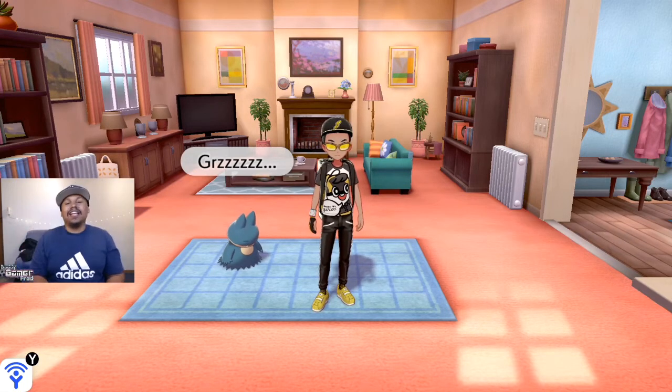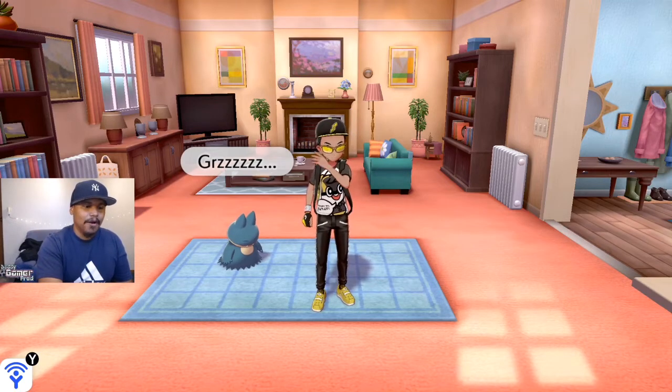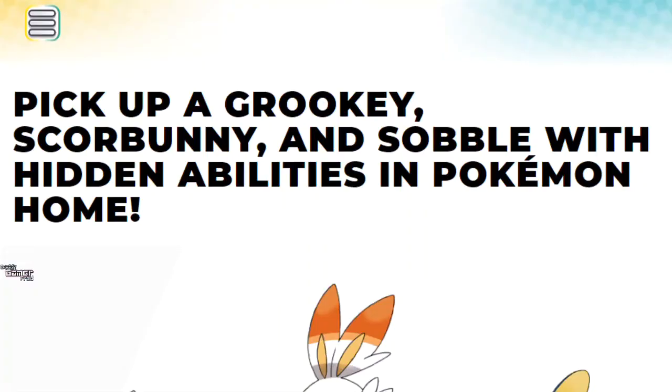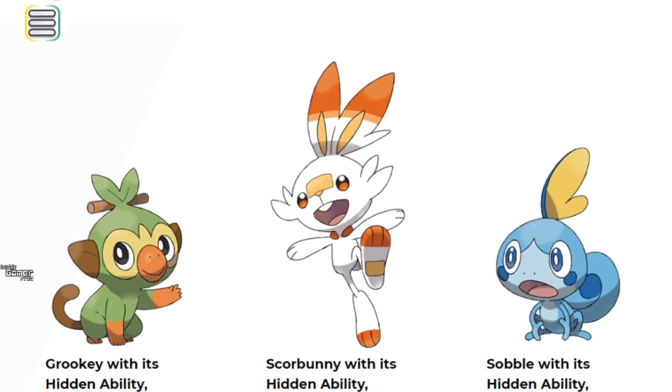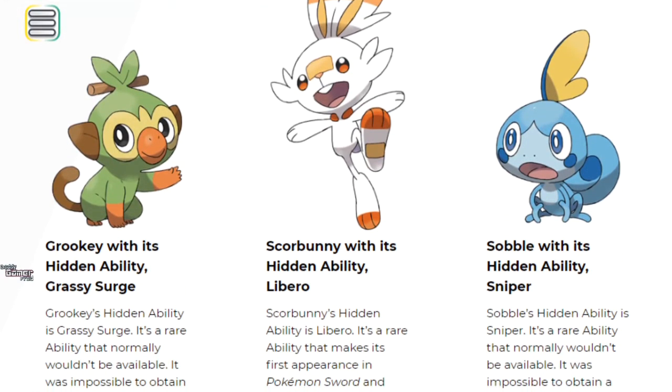This is for a brand new event that starts today inside Pokémon Sword and Shield. I'm going to be doing it live in this video so you guys can follow the steps and redeem these Pokémon for yourselves. Coming from the official Pokémon website - you are able to pick up a Grookey, a Scorbunny, and a Sobble with their hidden abilities inside Pokémon HOME. I believe this is the first time these hidden abilities are appearing in game.